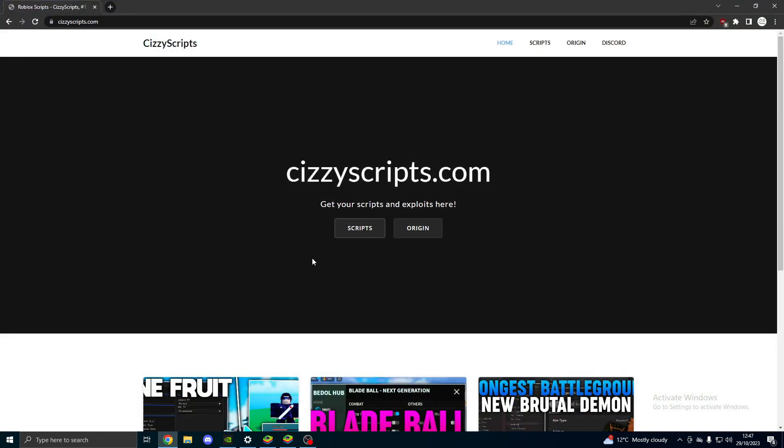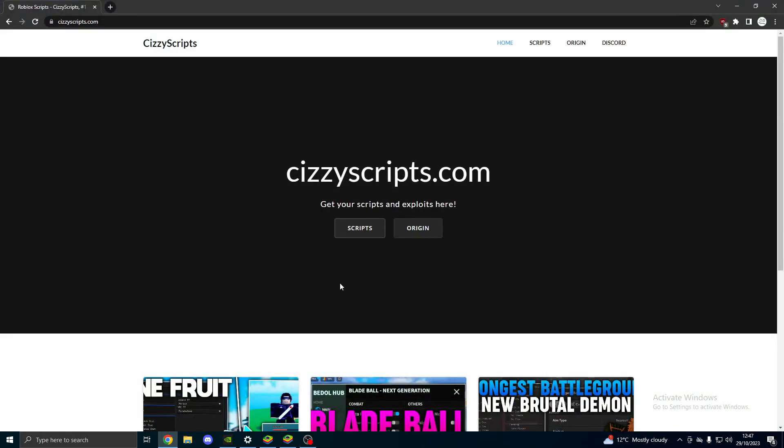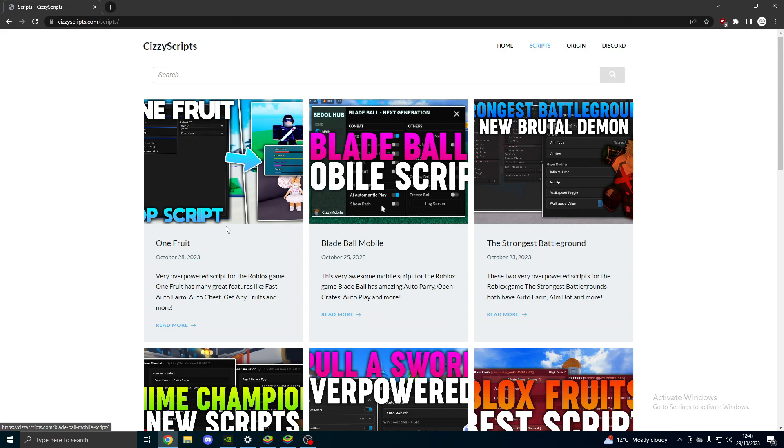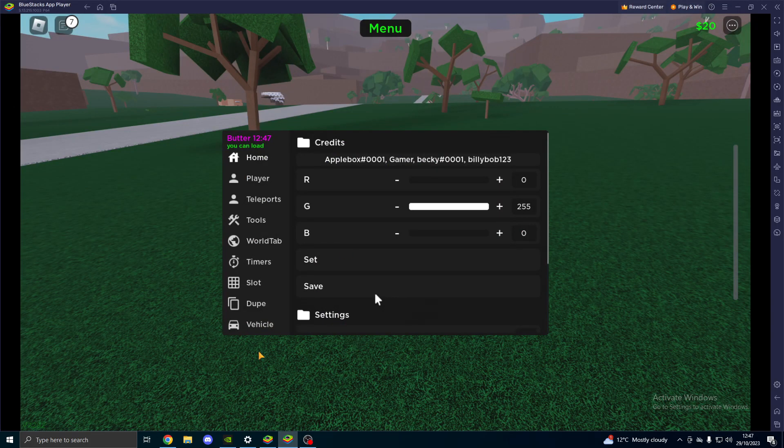First of all, what you guys want to do is head on over to the link in the description, which will bring you to my website, SissyScripts.com, and you want to come to the scripts page and find Lumber Tycoon — it should be at the top, or you can search for it. Now once you do that, you want to come into Bluestacks or whatever emulator you're using. I have showcased a video on how to still exploit past the UWP patch.